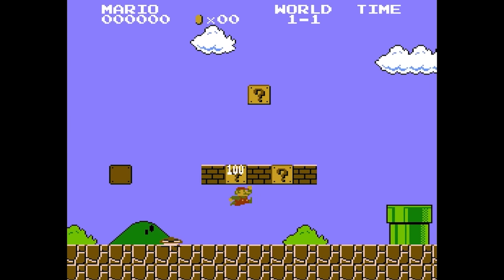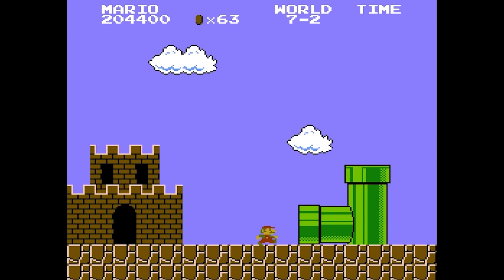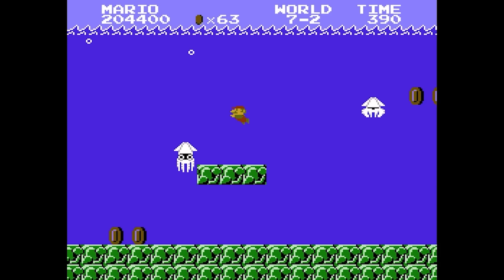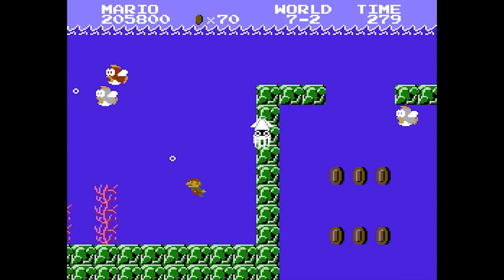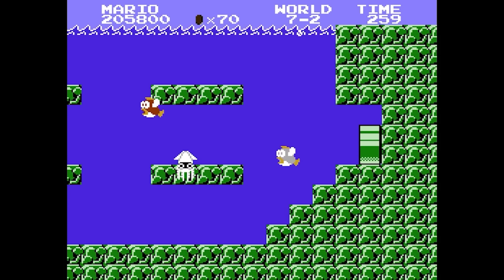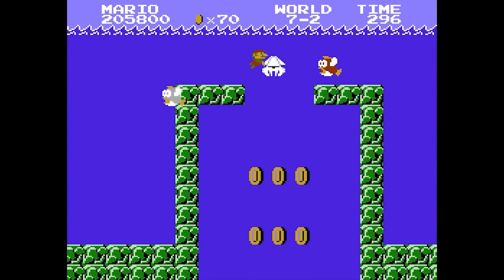Having a couple stages I want to look at, starting with the underwater death trap that is World 7-2. I think it's the combination of how awkward it is to move in the water, plus the tough foes you encounter in the Bloobers and Cheep Cheeps, which makes this one so deadly. Causing you to definitely lose many lives in the process, as even with a powerup, at times, this can be unavoidable.